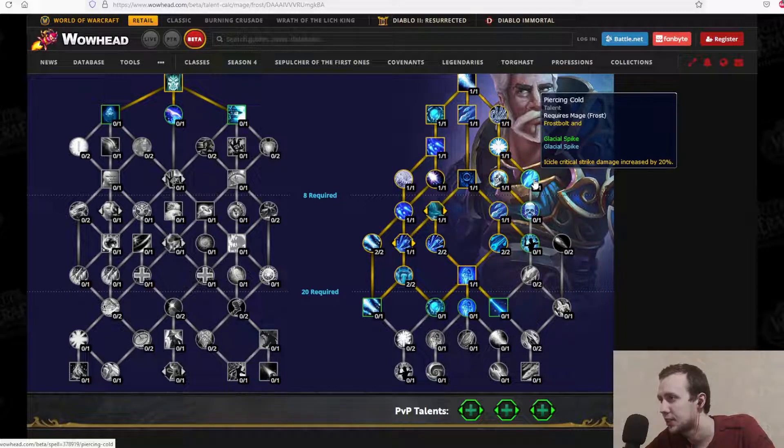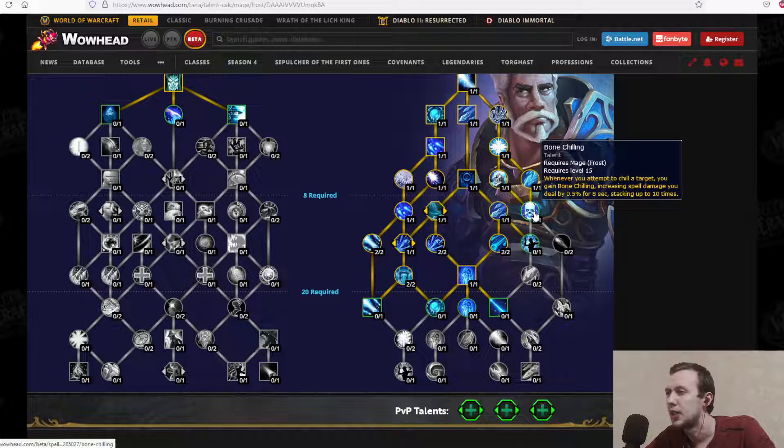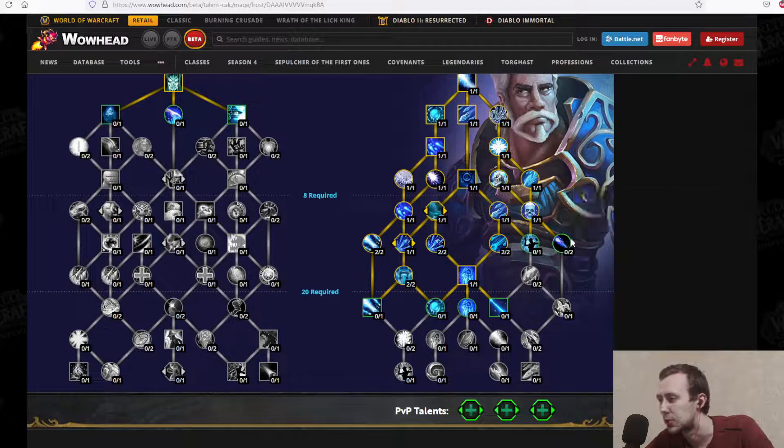Piercing Cold: Frostbolt, Glacial Spike, and icicle critical strike damage is increased by 20% — a critical strike multiplier on top of everything for Frostbolt. Bone Chilling: whenever you apply a chill to a target, you gain Bone Chilling, increasing your spell damage dealt by 0.5% for 8 seconds, stacking up to 10 times. So your chills are increasing your damage as well.